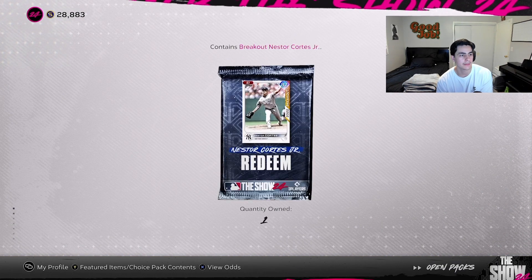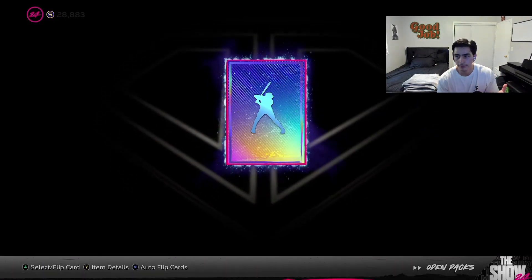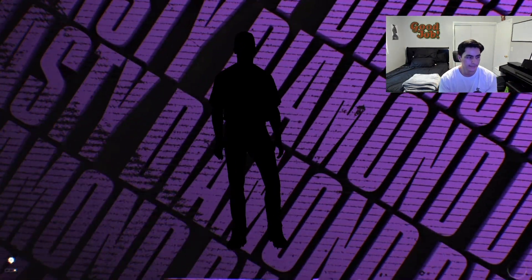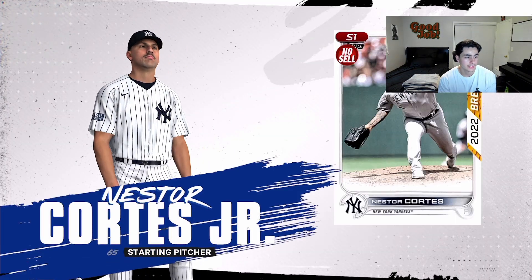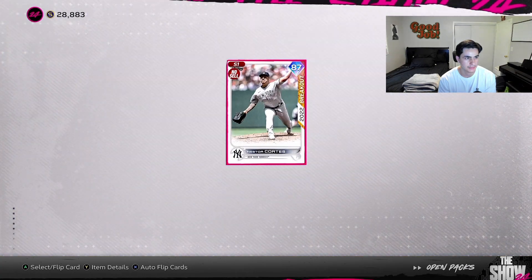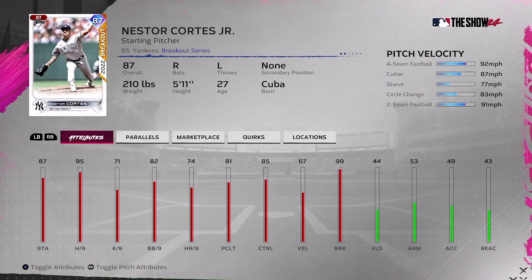Two free diamonds for budget players like me. Nester Cortez is not a bad pitcher either — he has a four-seam, cutter, slurve, circle change, and two-seam. Pretty decent pitches, 99 break, and solid control across the board.